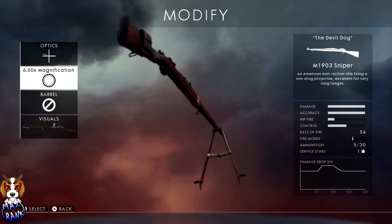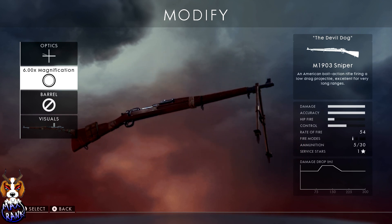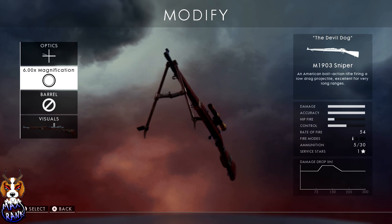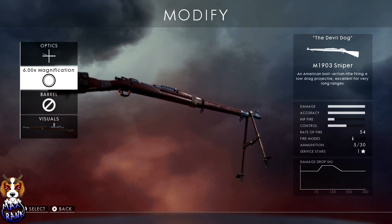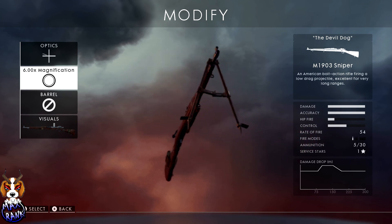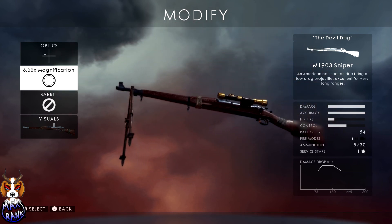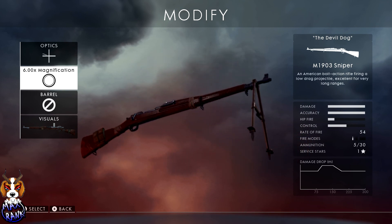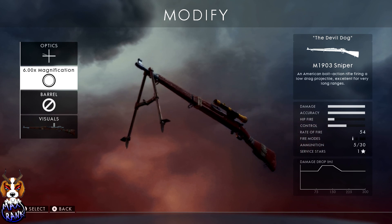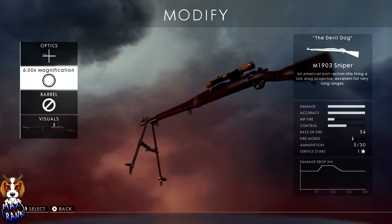Last on the rifle list is the M1903 Sniper. This isn't designed for rushing flags — it's for the sit-back long-range player. Bullet drop is incredible beyond the Gewehr 98's range, and bullet speed is comparable though not quite as fast. For long-range sniping it's the best in the game, bar none. With the sniper scope you'll get glint. The marksman version eliminates glint but restricts you to a 4x optic, which limits the range — and this gun is all about long range.